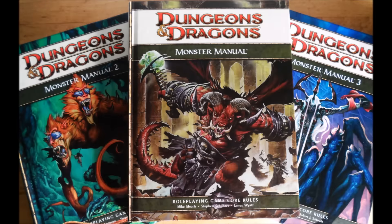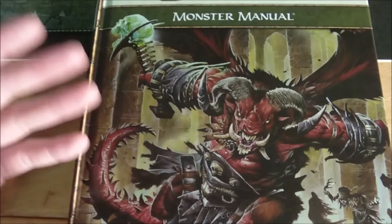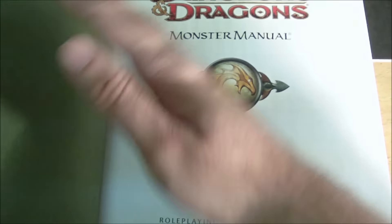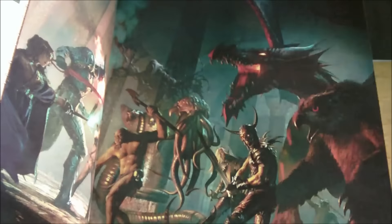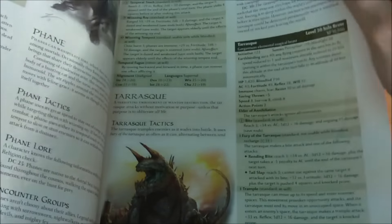Now let's look at the Monster Manual. The Monster Manual is the most simple and straightforward of the three initial core books — essentially what every other version has been: a large collection of different monsters for player characters to fight. It includes staples like the Tarrasque, Angels, Demons, Devils, Dragons, and Beholders — pretty much everything you'd expect to find in most D&D games.